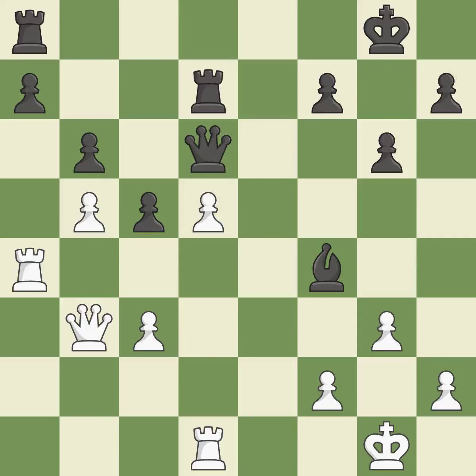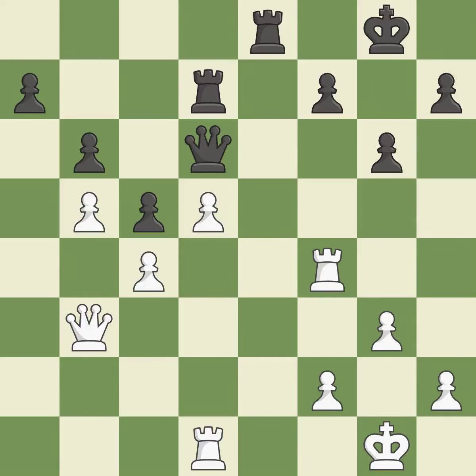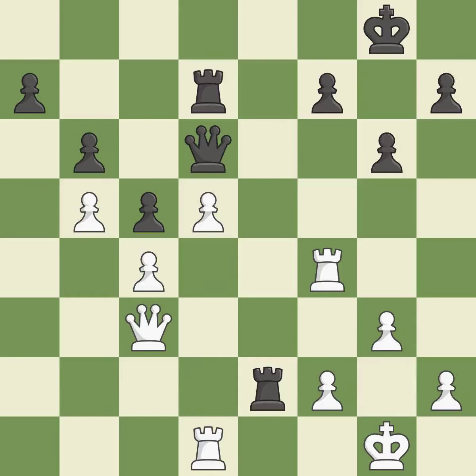This keeps the material balance in check with good exchanges. Recaptures — ideal. This takes an open file, a common method for activating a rook — it is best, a very strong play. This enables the adversary to win a tempo by posing a rook threat — it is incorrect. This misses an opportunity to win a tempo by threatening a rook — it is a mistake.